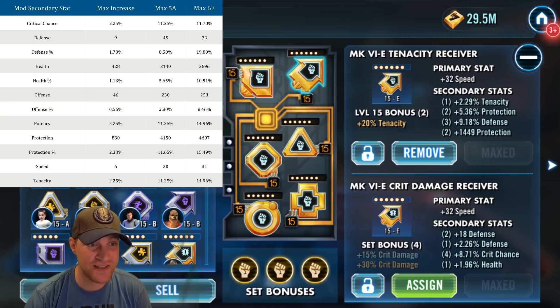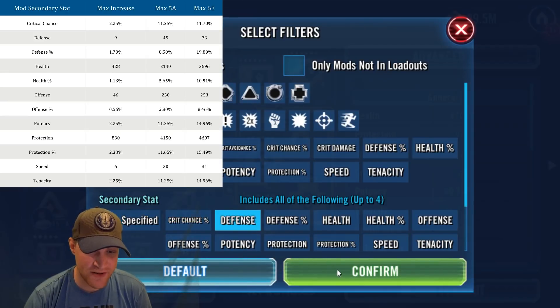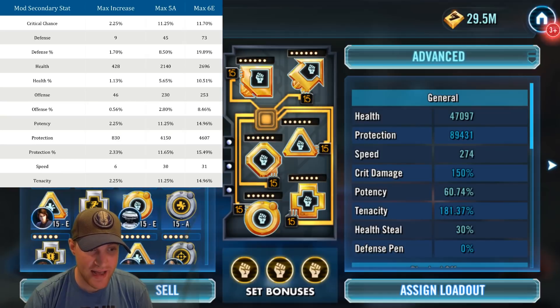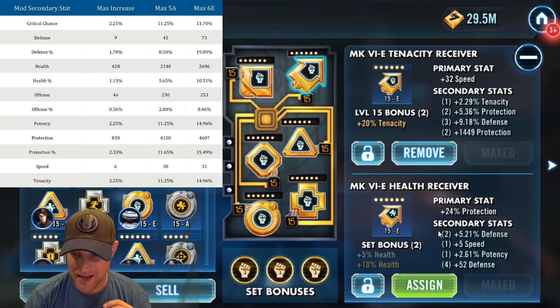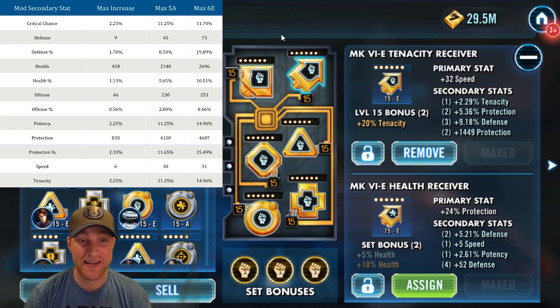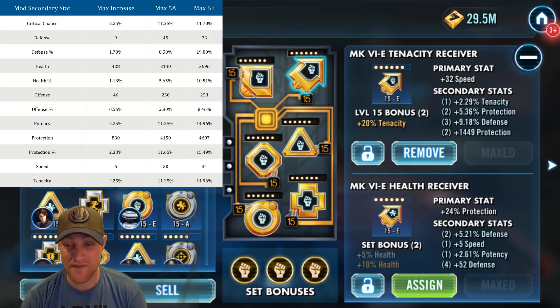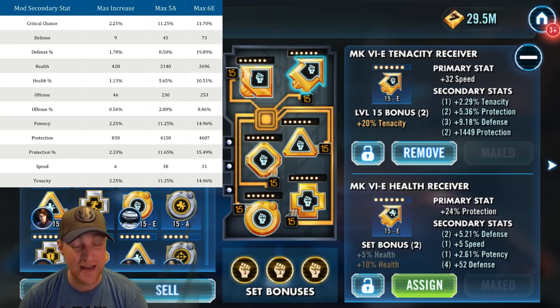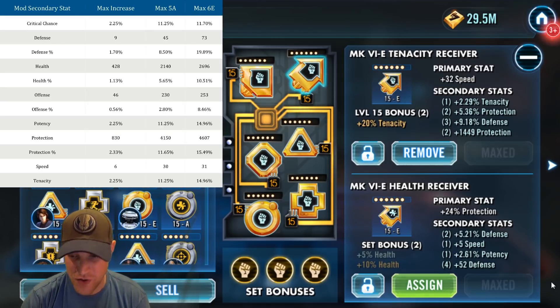This isn't defense percentage — this is just flat defense. We'll switch the secondary stat filter to defense and sort by straight defense. The top mod is on Sith Trooper — the bottom arrow — which has a flat defense of 52. The max defense at six dots is 73, and at five dots it would only reach 45. Since it's a six-dot mod I got to 52, but it could be 73. Still a pretty good defensive mod.